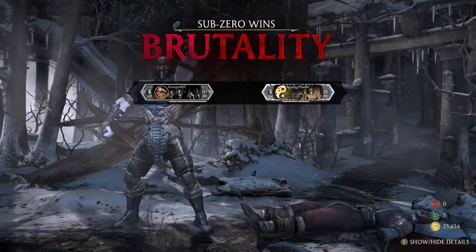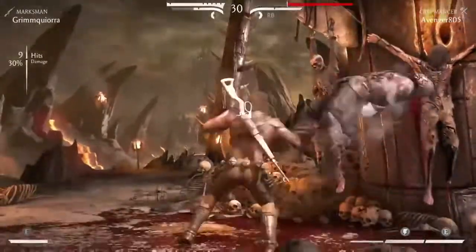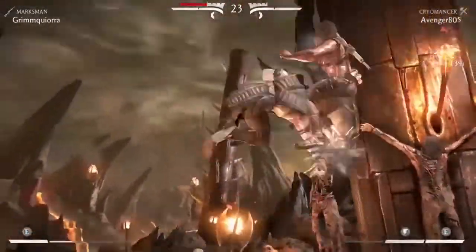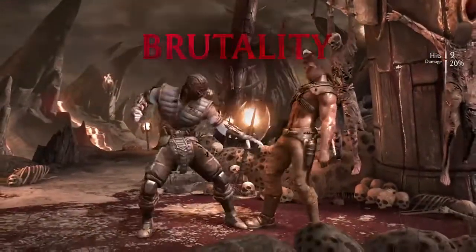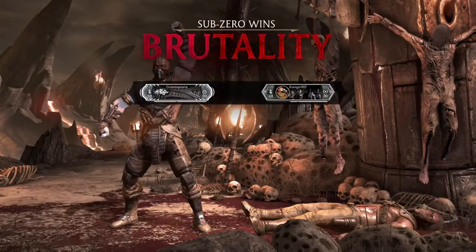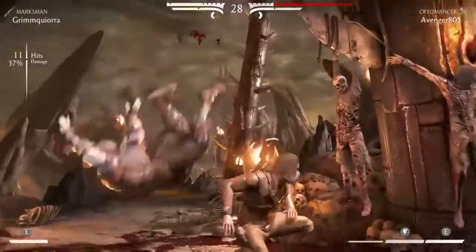Here's another clip of a clutch — an actual good clutch right here that I did against this good Erron Black player. He almost had me. Check this out — this damage right here, he did a 37-hit combo, almost almost took it. But I had to come back and end it with a cold-blooded pick-your-brain combo brutality. Once again I'm Avenger05, representing 05, doing big things here on Xbox One. Make sure you check out my other videos, add me up, and search Avenger05 on YouTube.